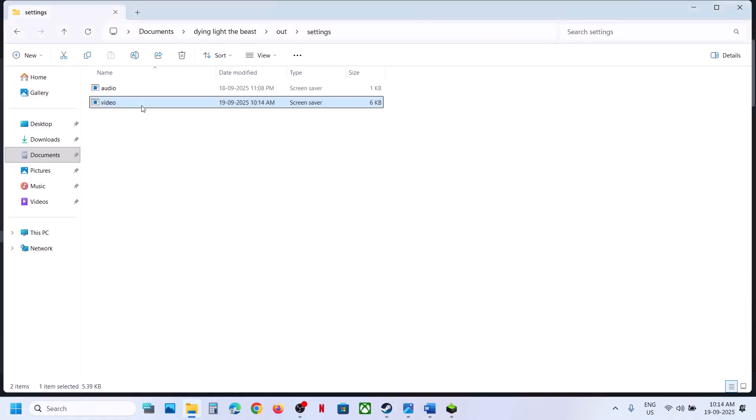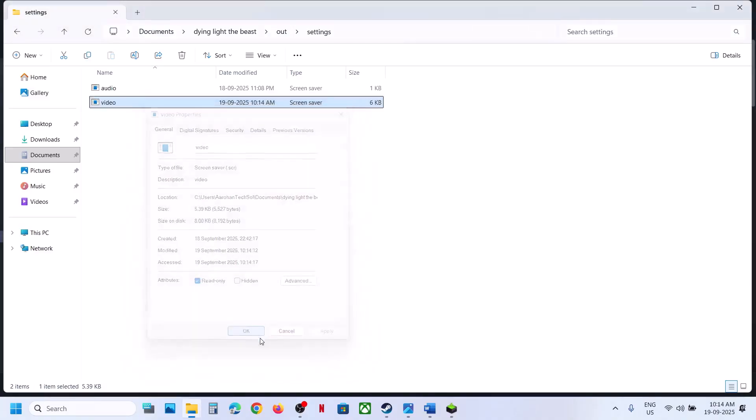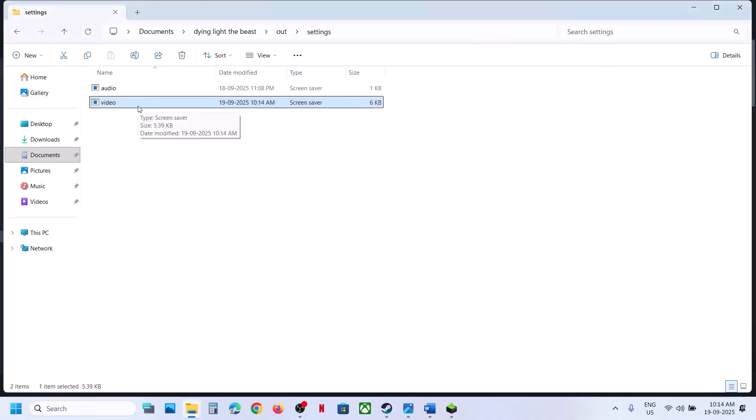Once you save it, right-click on the file, go to Properties, and put a check on Read Only. Hit Apply and click OK. If you want to make changes again, you have to uncheck Read Only and then you should be able to edit. Now launch the game and check.